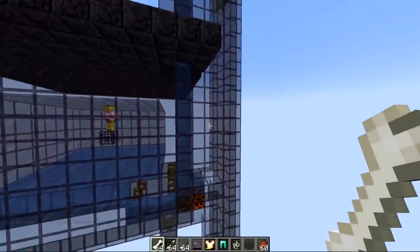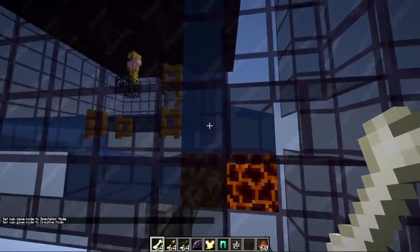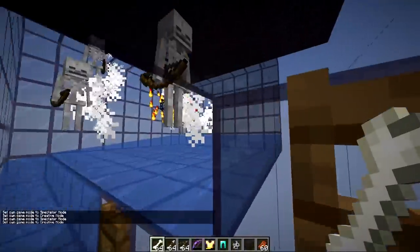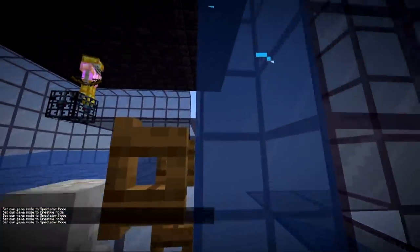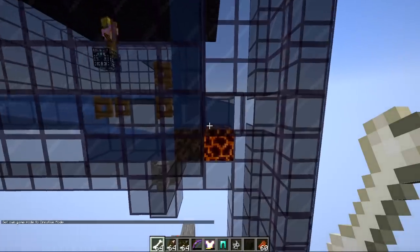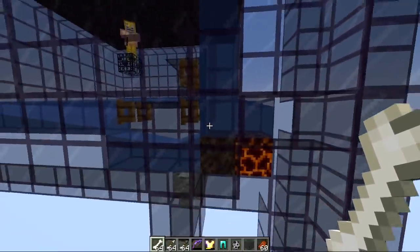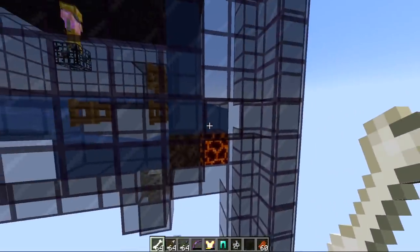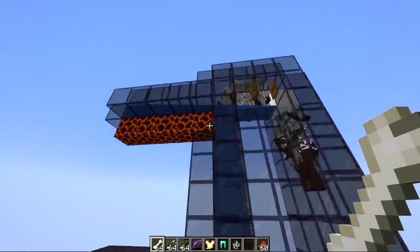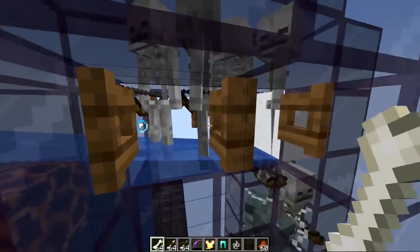There are a couple of extra details worth pointing out. We have a water source flowing into an air block that pulls mobs into the channel so they don't get their heads stuck against the wall — they get pulled all the way to the backside and upwards. There's also a magma block added because glow squid and axolotls can spawn underground and may spawn inside bubble columns. If there's no other water nearby they could appear inside the farm, so the magma block pulls them over and kills them. Fence gates at the openings ensure any squid or axolotl that do come through eventually get pushed to the side and fall out.